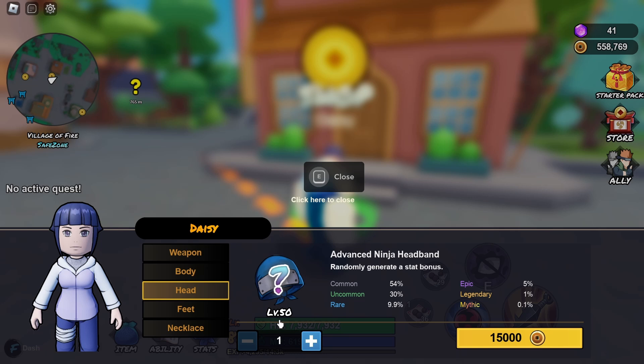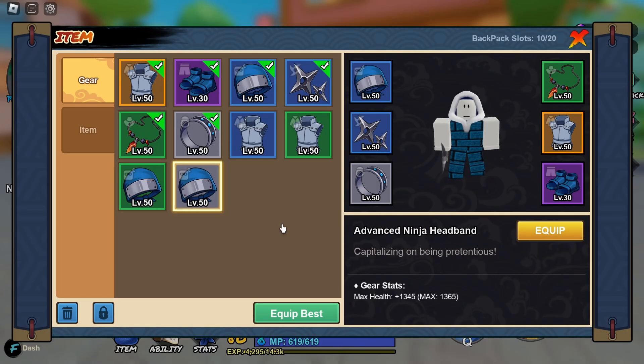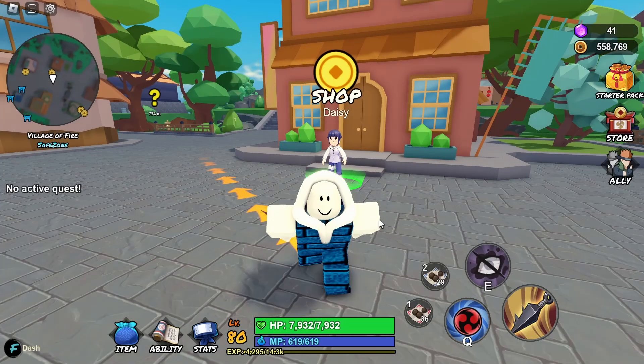To be able to get this, you need to be level 50 and have this amount of in-game currency, and you have a 54% chance of getting the common version. If you look here for the advanced ninja headband itself, you have a max health of 1,365 when you have this common advanced ninja headband.